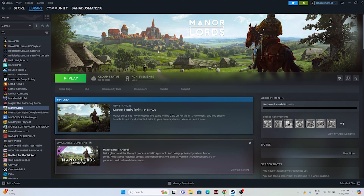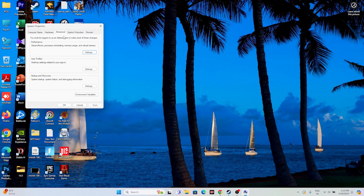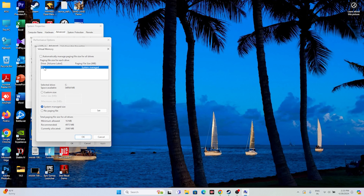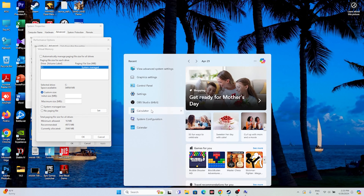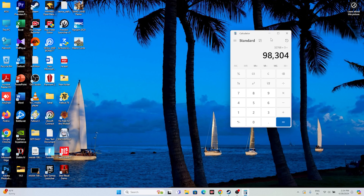The next fix is to increase virtual memory. Search for View Advanced System Settings, go to Advanced, click Settings, then Advanced again, and click Change. Uncheck automatic management, select Local Disk C, and choose Custom Size. Set the initial size to 1.5 times your total RAM in MB, and the maximum size to 3 times your RAM. For example, with 32 GB RAM: initial size is 49,152 MB and maximum is 98,304 MB. Click OK once done.